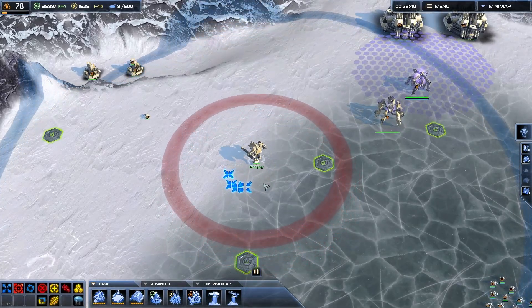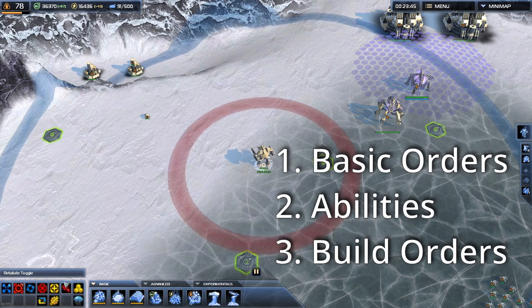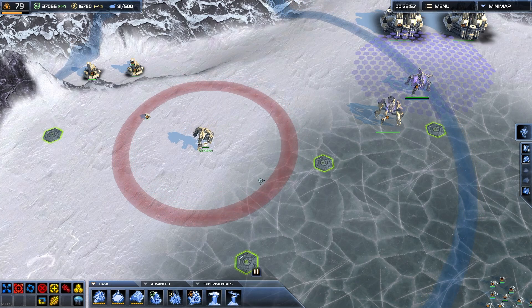So hotkeys can be separated into three main groups. You have the basic orders that land units, air units, and naval units have — stuff like movement orders, attack, patrol, etc.